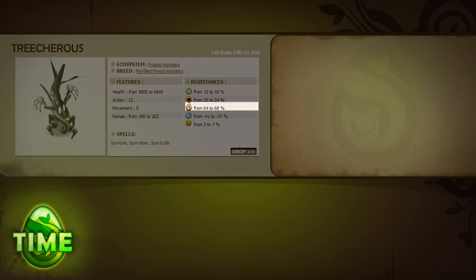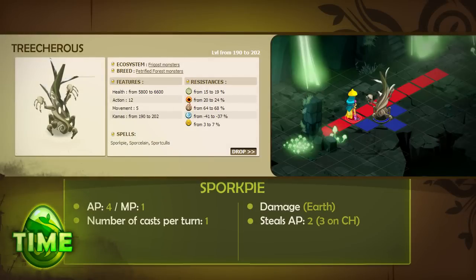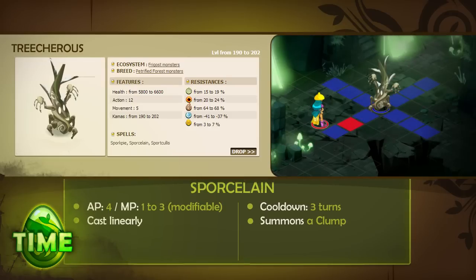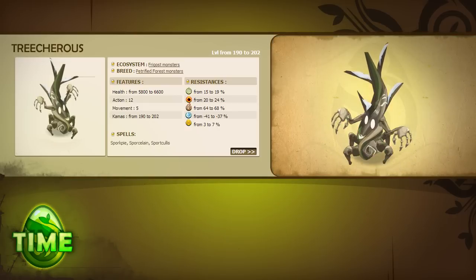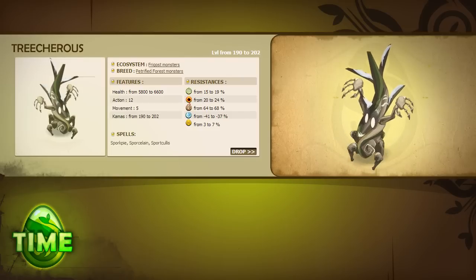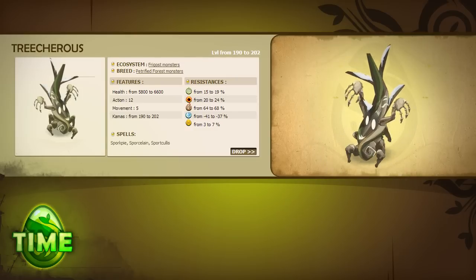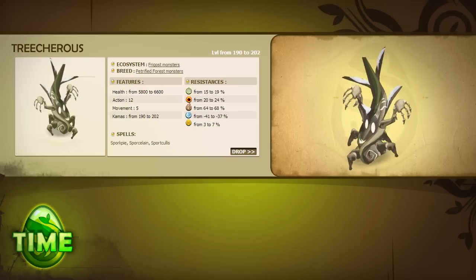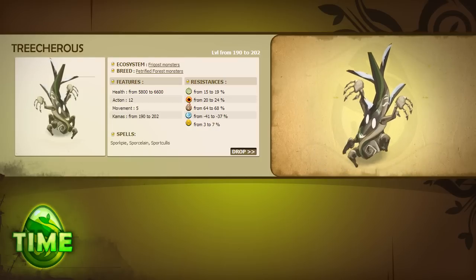Treacherous is resistant to earth and weak to water. It has 12 AP, 5 MP, and 3 spells. Sporkspie inflicts earth damage and steals AP in an 11-square area of effect line perpendicular to the caster. Sporcelain summons a clump on a square adjacent to the caster. Sportcullis increases the caster's damage for three turns, and when the caster is hit by a weapon during this spell's effect, its damage increases further. The AoE for Sporkspie is quite weird, which can make it complex to anticipate — think of it as the world's biggest staff attack. Sportcullis can significantly boost the Treacherous's damage, especially if repeatedly hit with a weapon while it's active.